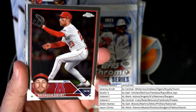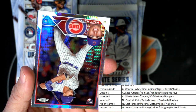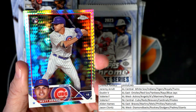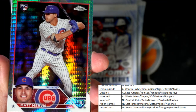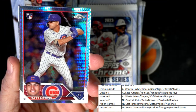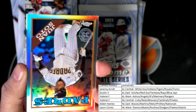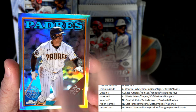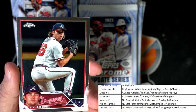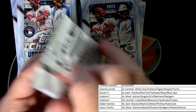Boom, boom, boom — we have a nice rookie refractor: Matt Mervis for the Cubs. National League Central, Valerie, that one's coming out to you. Next up, the 1 Soda refractor Padres 35th stamp — Jason C, that one is coming out to you. And we've got Dylan Dodd for the Braves.